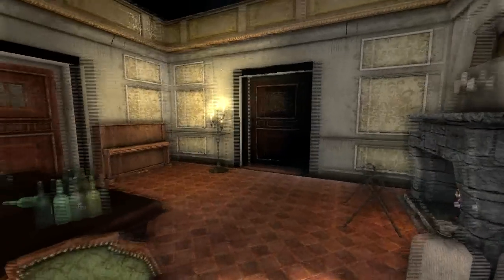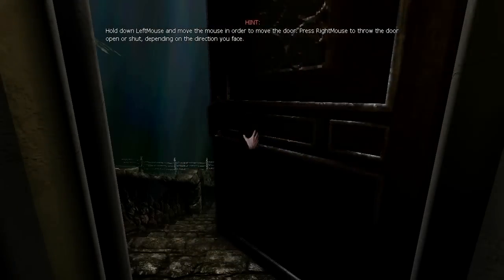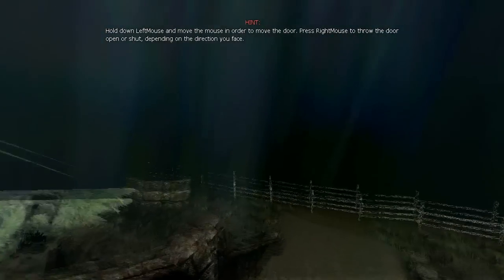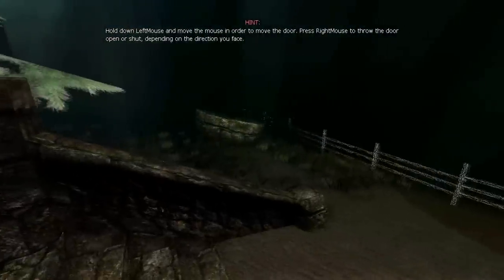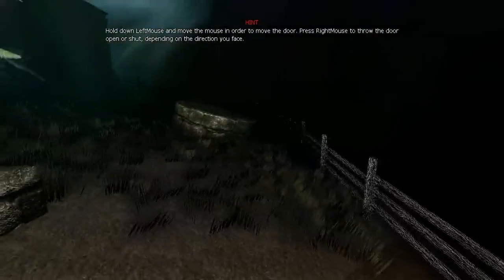Now we're inside my little home here. I need to learn how to get rid of those hints — there's really no point to them in custom stories and they just ruin the whole atmosphere. There's no music yet, but that'll be fixed.